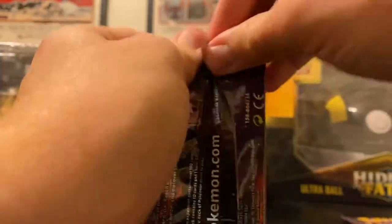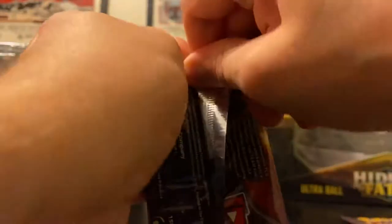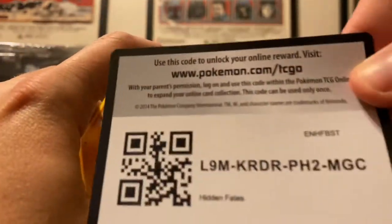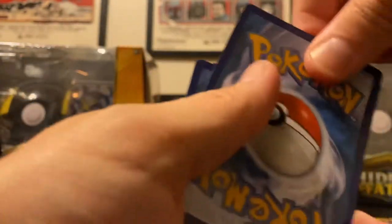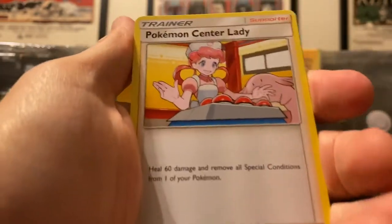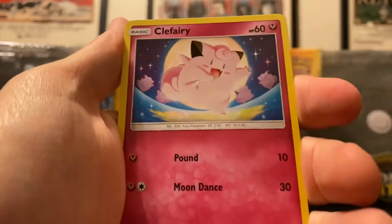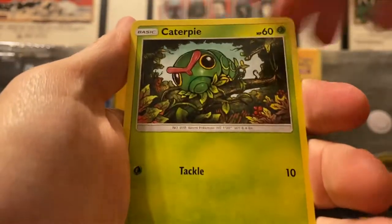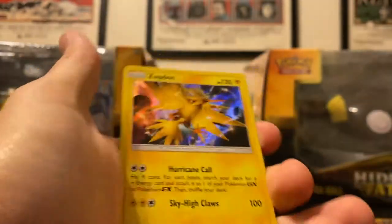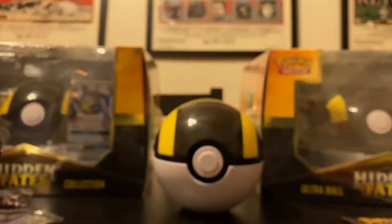Two more Charizard packs left. There's this instinctual thing where you think the Charizard pack will have Charizard in it, so I save them for the end — no logic to it, but I have hope. This pack we've got Brock's Grit, Misty's Determination, Pokemon Center Lady, Geodude, Slowpoke, Clefairy, Jigglypuff, Caterpie. We got a reverse of Brock's Pewter City Gym and Zapdos on the end — I don't think I have this one. It's a pretty cool holo, I like the pattern.